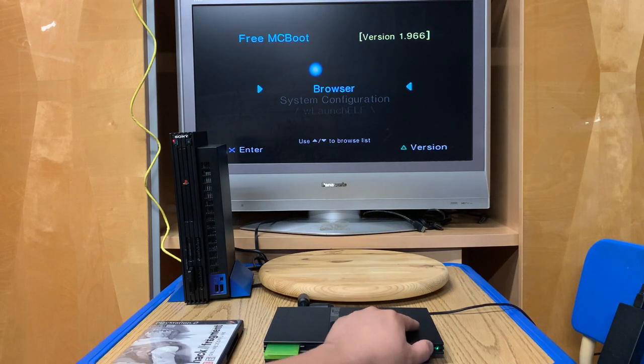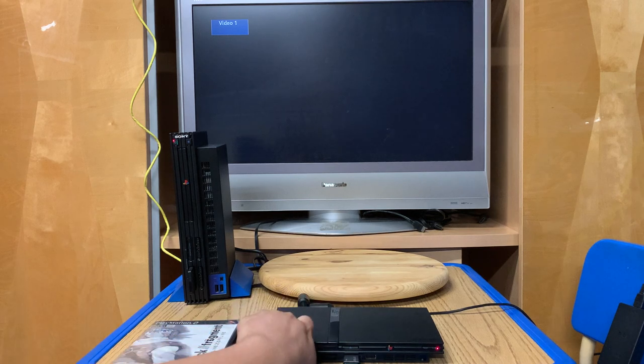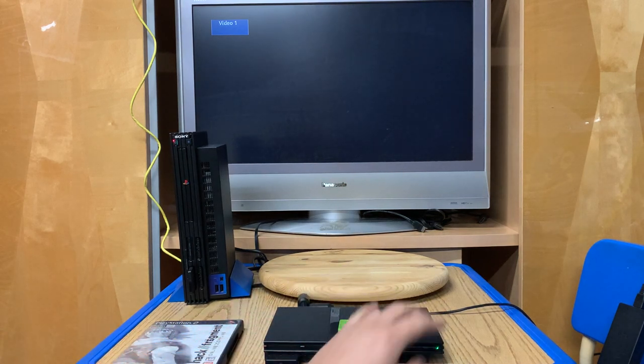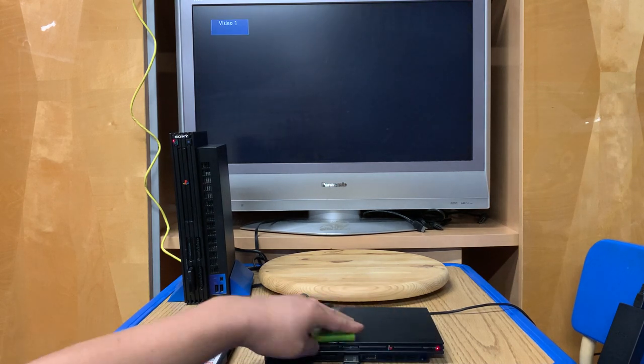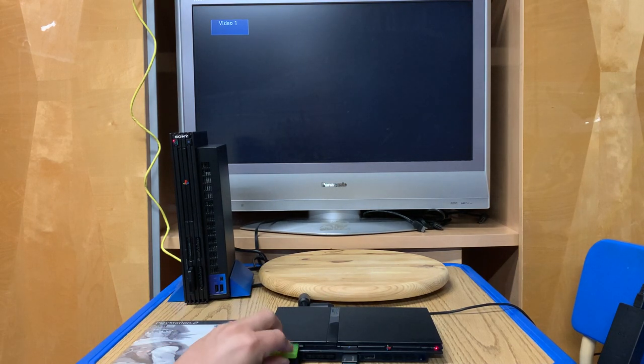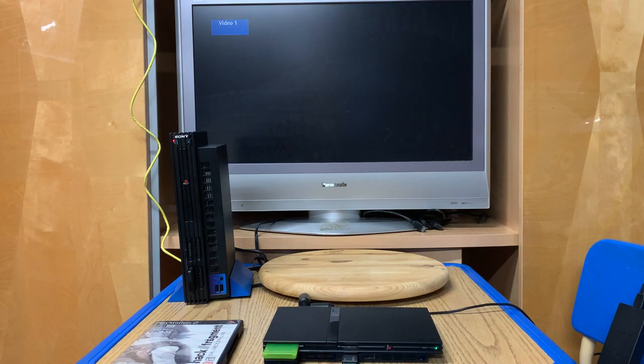For example, if I turn the power off and take the memory card out, then turn the power back on, it's still your normal PS2 - unchanged, unmodified, just the basic browser and system configuration. When I add the memory card back in and turn the power on, now it's a Free McBoot console.